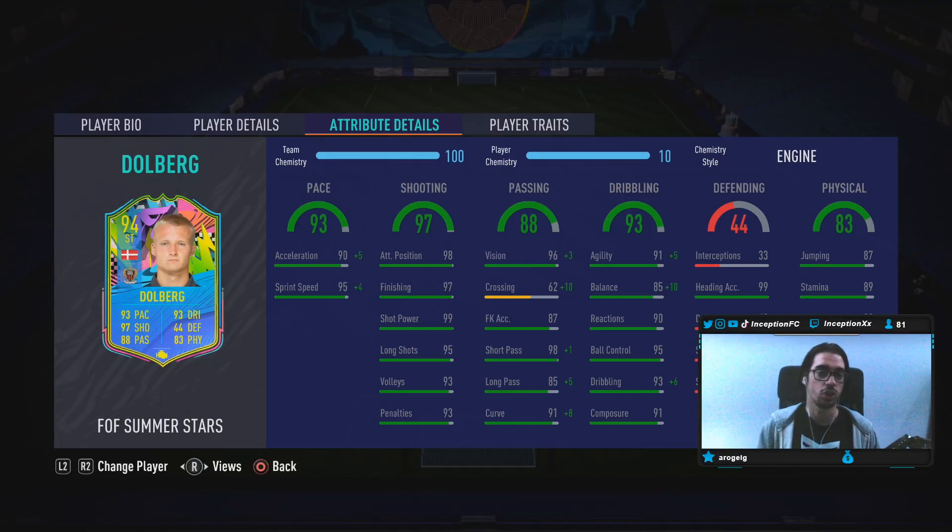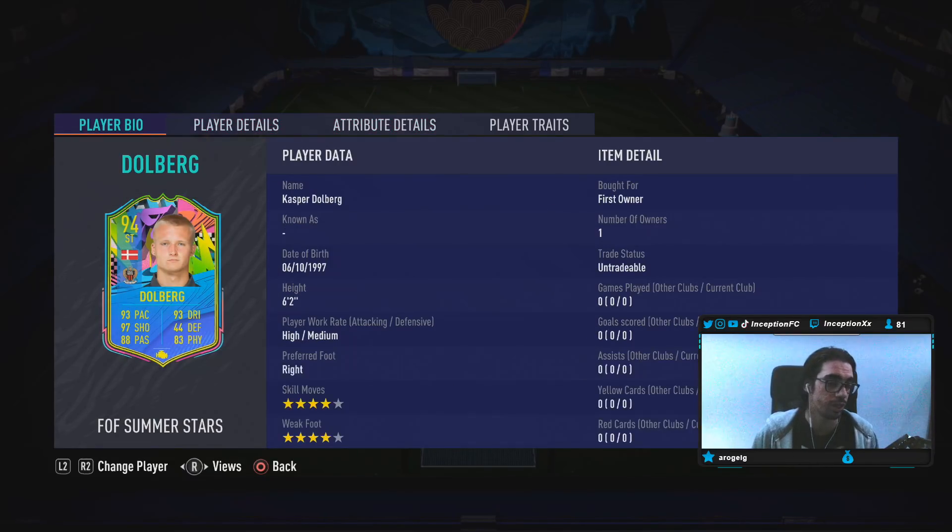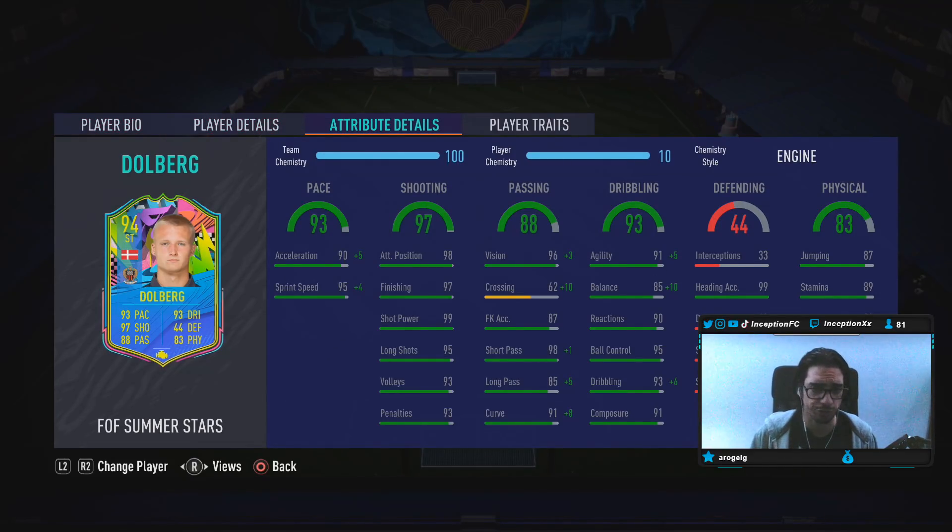This card has a high and average body type so we want to improve balance as much as possible given how tall he is. Base card shooting stats are set up really nicely — 98 attacking positioning with high-medium work rates. Finishing stats are 97, 99, 95, 93 with 91 composure, all solid for the current meta. Passing is also very good, and heading accuracy is 99, which can help occasionally. Base physical is 98, with 89 stamina.